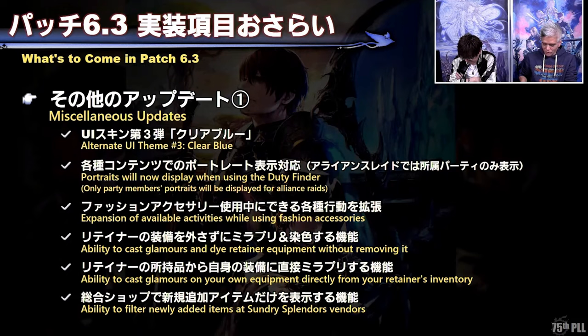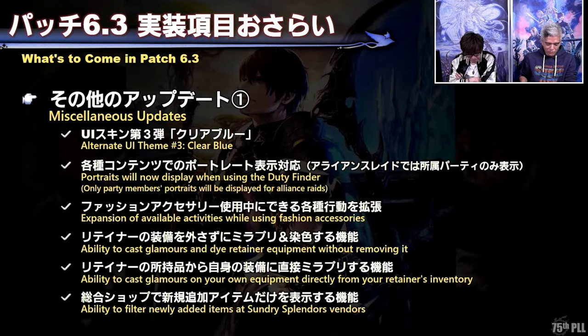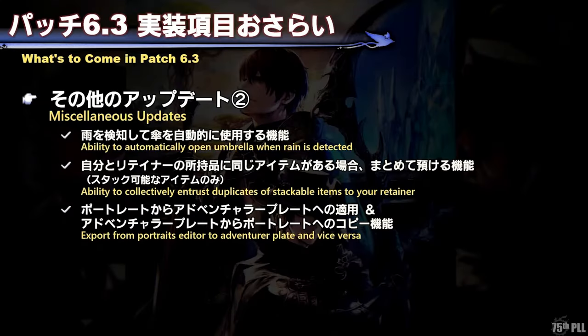There's an expansion of available activities using fashion accessories, including being able to use them on mounts, which is going to expand our G-posing capability — incredibly exciting for those of us who live through G-pose. There are some really good retainer changes coming. We can now apply glamour and dye to retainer gear without having to remove it, which was such a hassle that I never bothered to do it before. Now we'll have a much easier time changing things up. Also, if you have an item already in your retainer inventory and also in your character inventory, you'll be able to automatically send all multiples of that item to your retainer with just one button click — pretty awesome for crafters and gatherers.